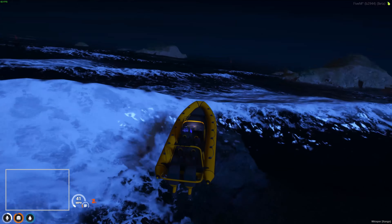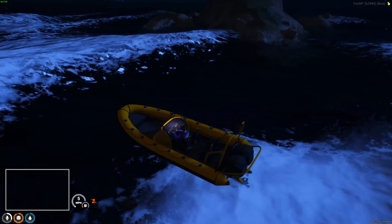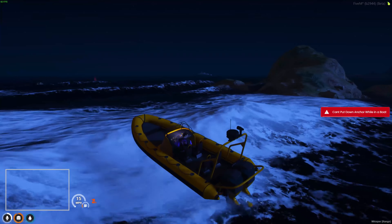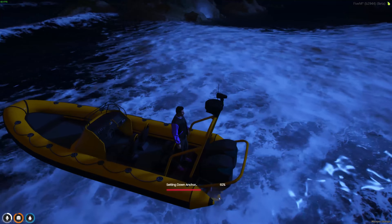On a rented boat, you can let down an anchor so that it'll anchor you to the ocean, that way you won't move, and you can simply fish from there without moving. You cannot anchor your boat while you are on the boat — you have to actually get off the driver's seat and then set down the anchor.